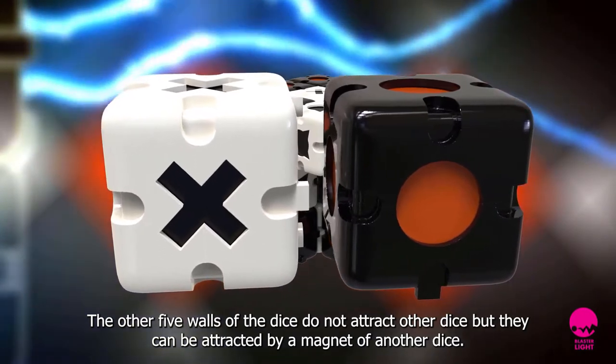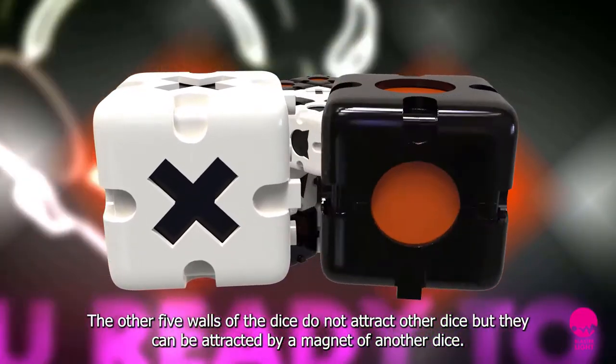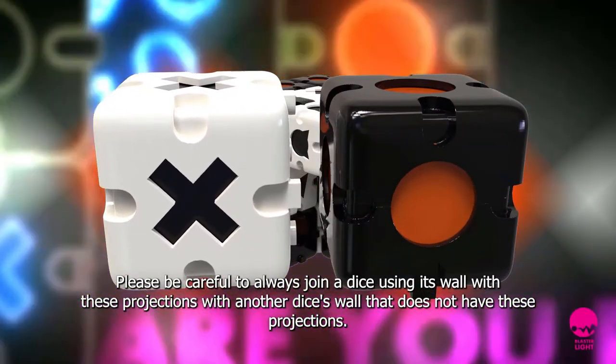The other five walls of the dice do not attract other dice, but they can be attracted by a magnet of another dice. Please be careful to always join a dice using its wall with projections with another dice wall that does not have these projections.